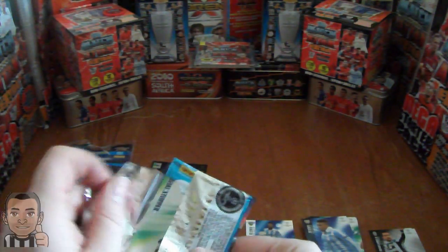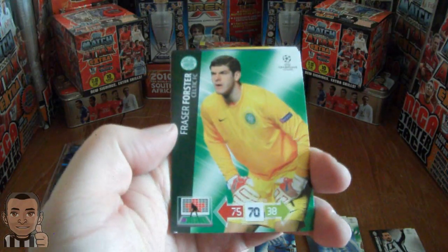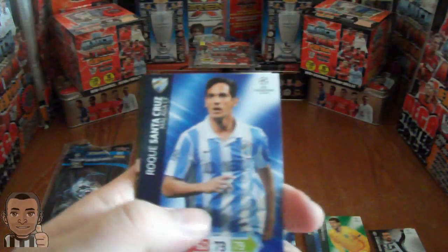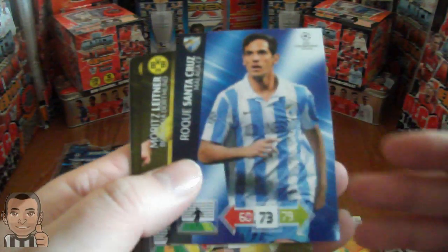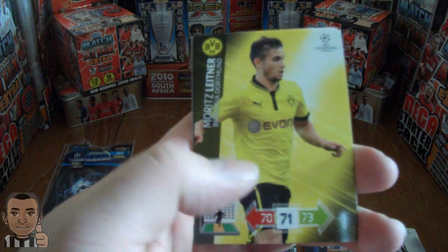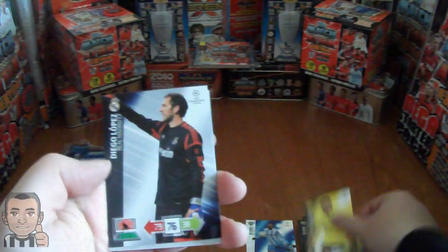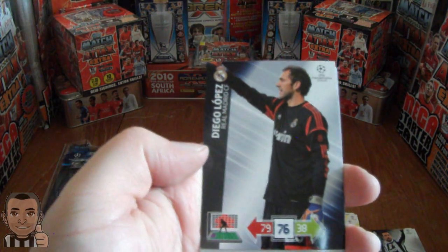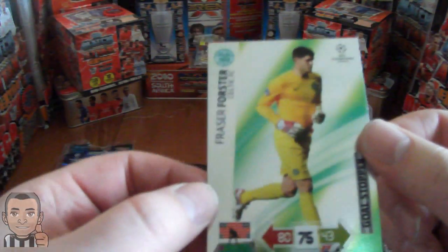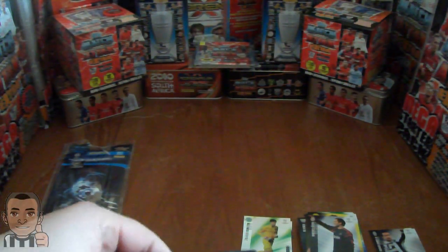Let's hope for a decent one here. We have the former Newcastle and Norwich City goalkeeper, now of Celtic — Fraser Forster. Roque Santa Cruz, former Manchester City and Blackburn striker, now of Malaga. We've got the youngster Moritz Leitner, the midfielder from Dortmund. Niven Subotic of Dortmund, the centre back. Real Madrid's first choice goalkeeper Diego Lopez. And a Fraser Forster Goal Stopper from Celtic.